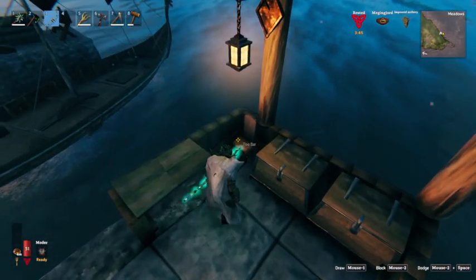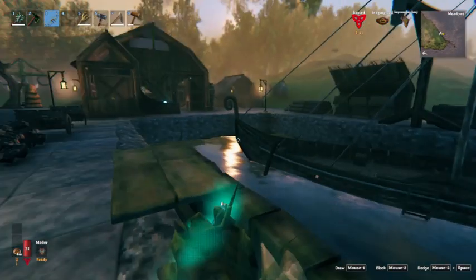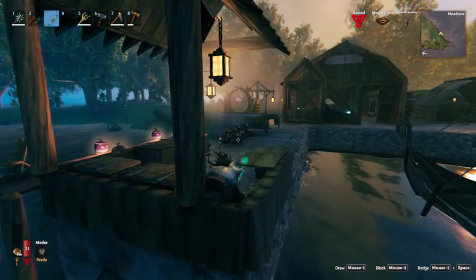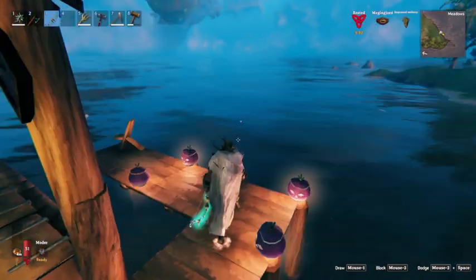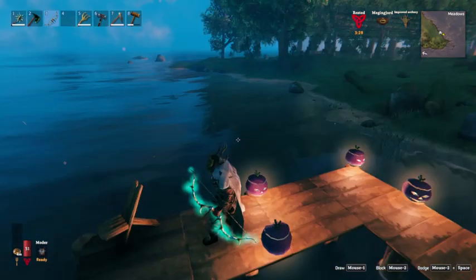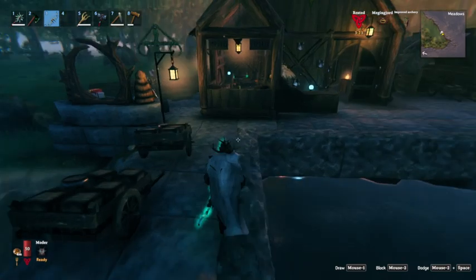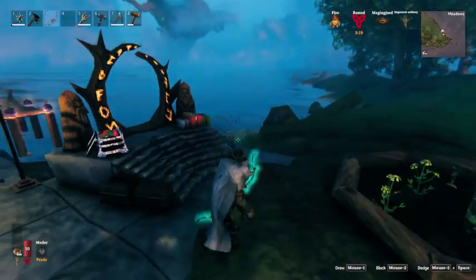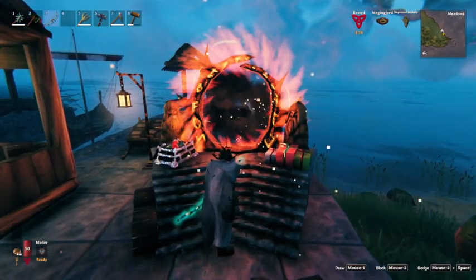We've got a little space for our dock foreman to sit, to keep an eye on everything and keep an eye on all the laborers. We've got a nice little fishing spot here as well, just with a little chilling. And then we've got a little portal entrance for those that need to fast travel back home to where they came from.